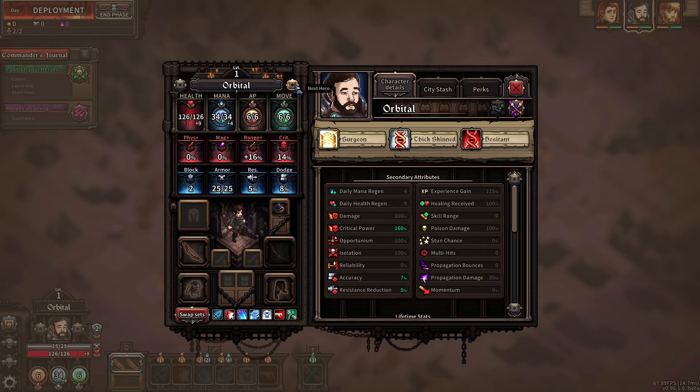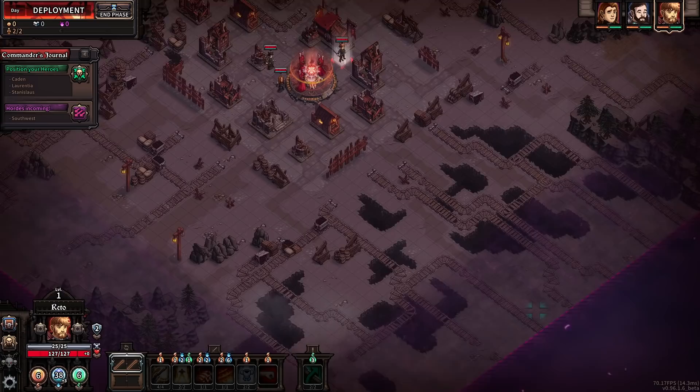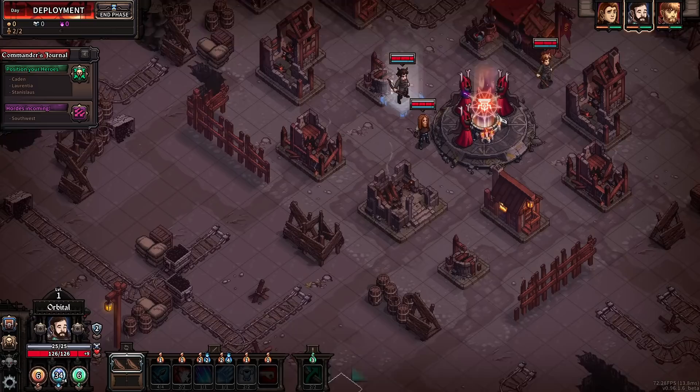I had just a couple characters pre-made from the past — some wholesome party members in here to play around with. We got this new map, it's a huge, different-looking map. Kind of Mines of Moria vibes up in here. So we position our heroes — what do we have as far as weaponry goes? Rusty dagger, short bow, everything like that.